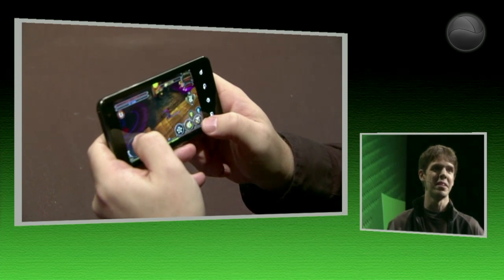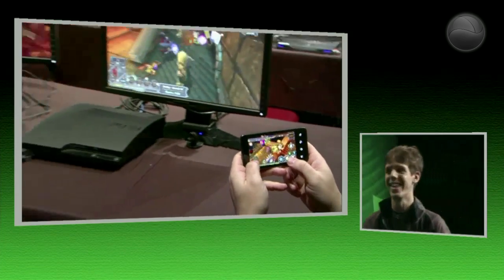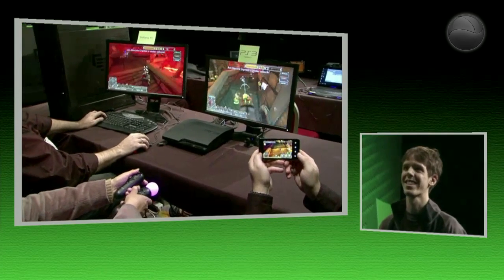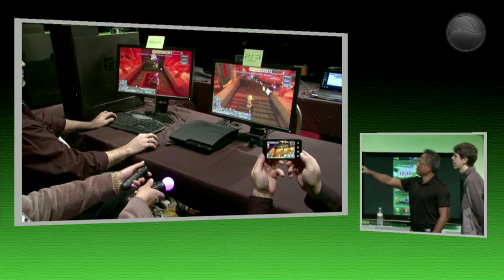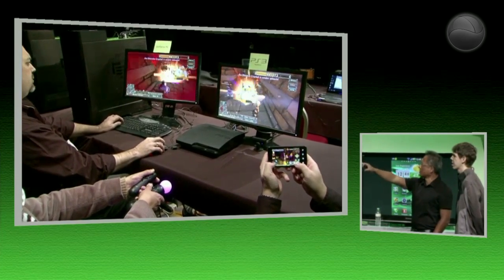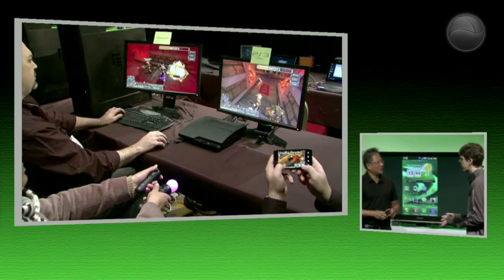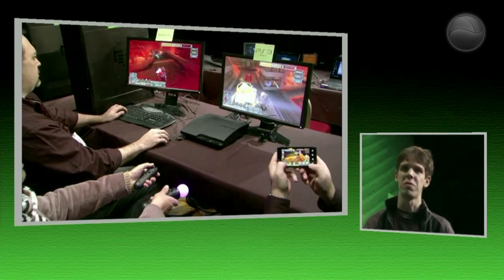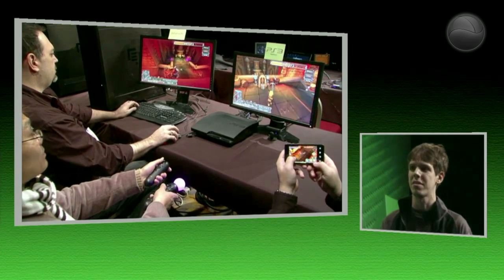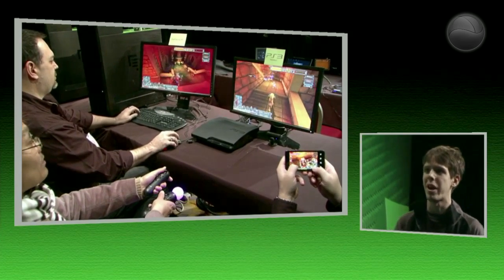For a game developer, this is really exciting because we don't want people to stop playing our game just because they have to go to work. So the same game — these three players are playing in the exact same environment. One is playing on a PC, one on a PlayStation 3, and one on a Tegra. What allows us to do that is that the Tegra 2 is sufficiently powerful and sufficiently advanced that it's able to use the same assets, the same code, and the same functionality as the PC and console version. We don't have to scale anything back.